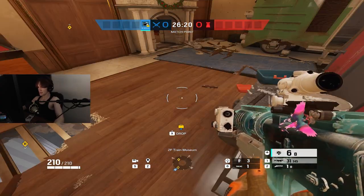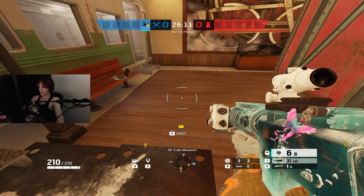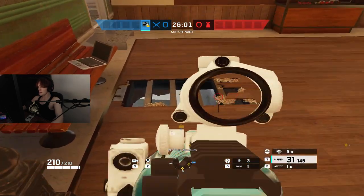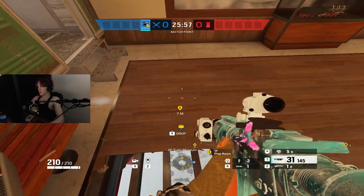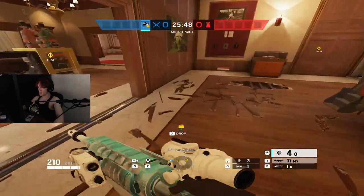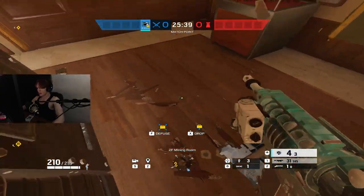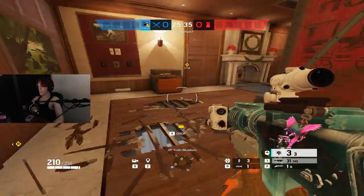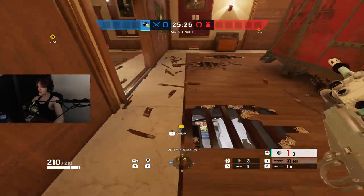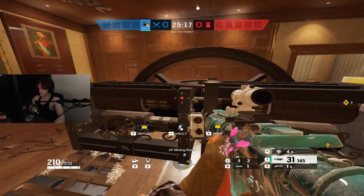The next thing I want to go over is that you need to start playing vertically very quickly, and you never want to peek holes as soon as you make them. This goes for every single vertical operator. You want to be making vert and then peeking it — because if you make vert and immediately hardscope it, the person below is going to have time to react and shoot you. Instead: open vert, then move, open vert, then immediately move again. Make multiple holes, then go back to any number of them so they never know where you're coming from, and you can catch most of them off guard and by surprise.